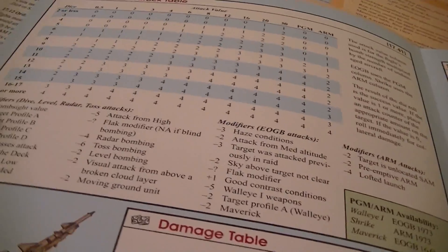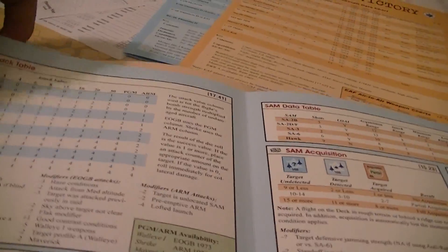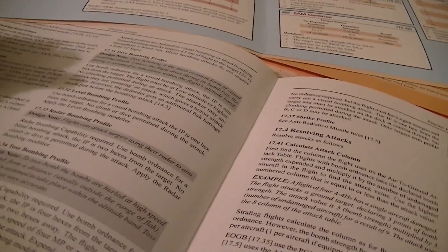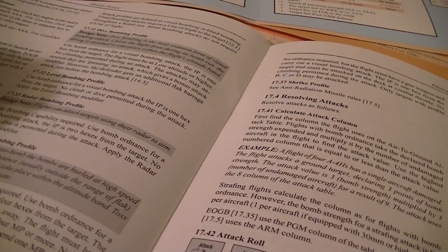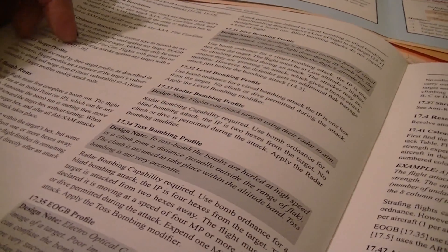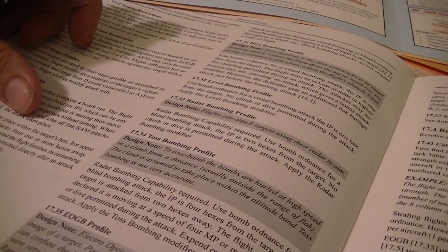On the air-to-ground table, radar bombing has a penalty, and toss bombing has a huge penalty. The IP being two hexes from the target means the bombing run is announced and you move directly from the IP toward the target hex without turning. When the flight reaches the target hex, the attack takes place. The difference with toss bombing is the IP is four hexes and the target is attacked from two hexes away.